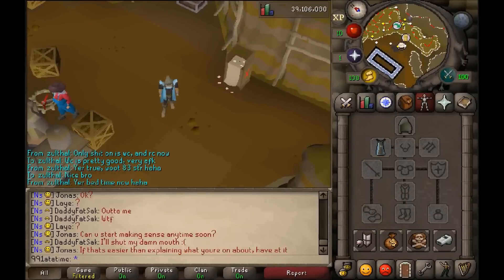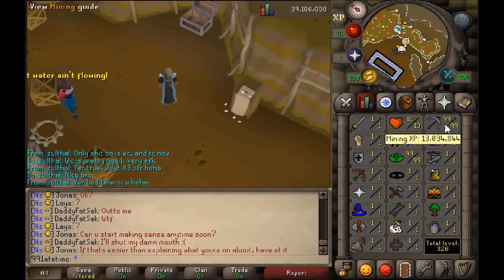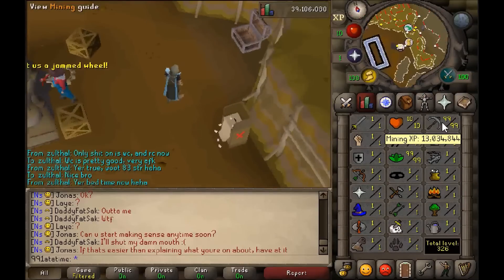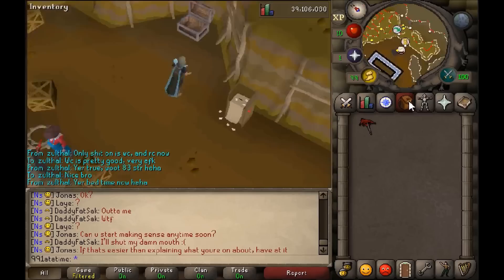G'day guys, what's going on? 99 one at a time here, and for those who don't know me, I'm a one-at-a-time skiller who will eventually do combat and slayer. I recently achieved 99 mining, all of which was done at the Motherlode Mine, and it took me quite some time. I'm going to be showing you all the amount of ore that I mined and gold nuggets I collected, and me trading them in.